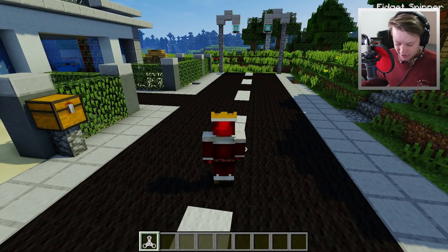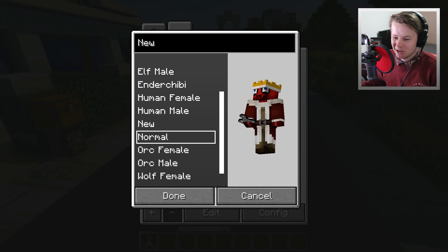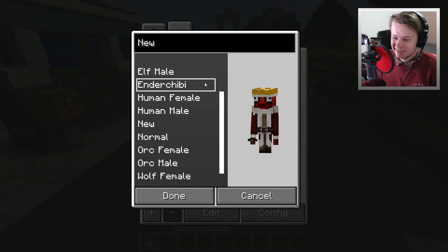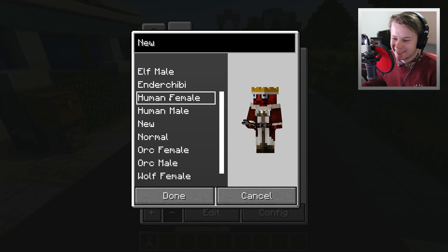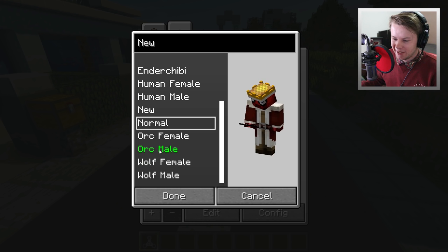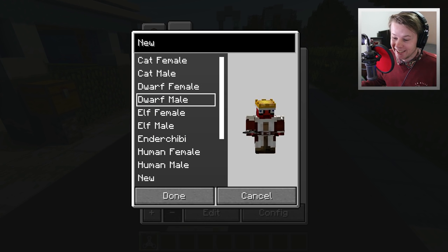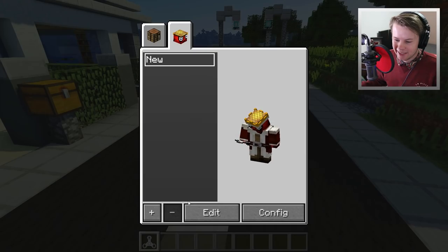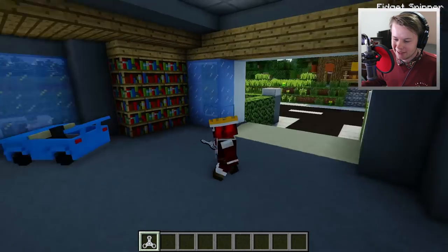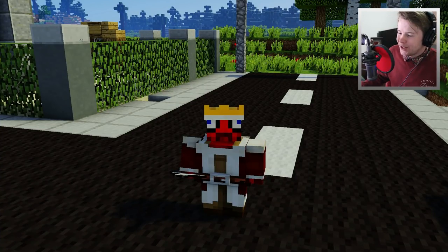There's one more thing you can do - if we go into the menu and click new, there's a bunch of options that change the shape of your body. We can be a dwarf - look, we're like a little short stumpy person. Hello! But that is gonna end off this video today, guys.